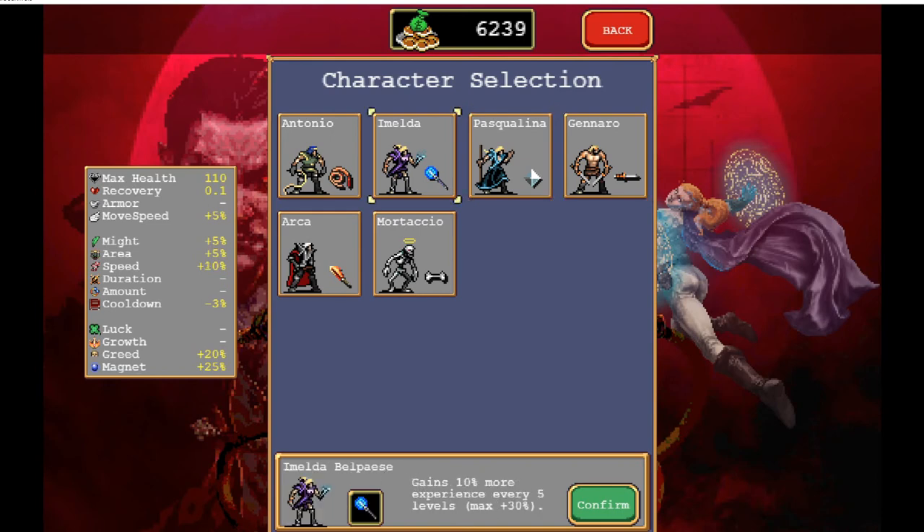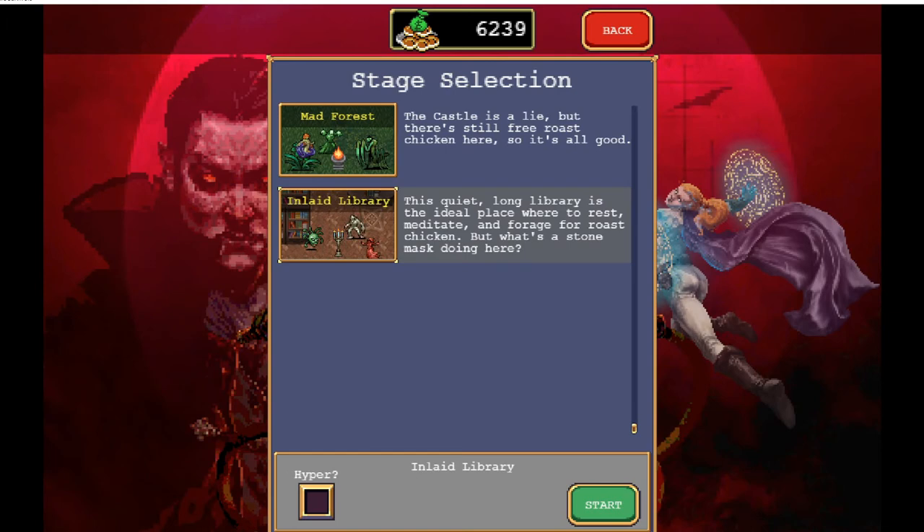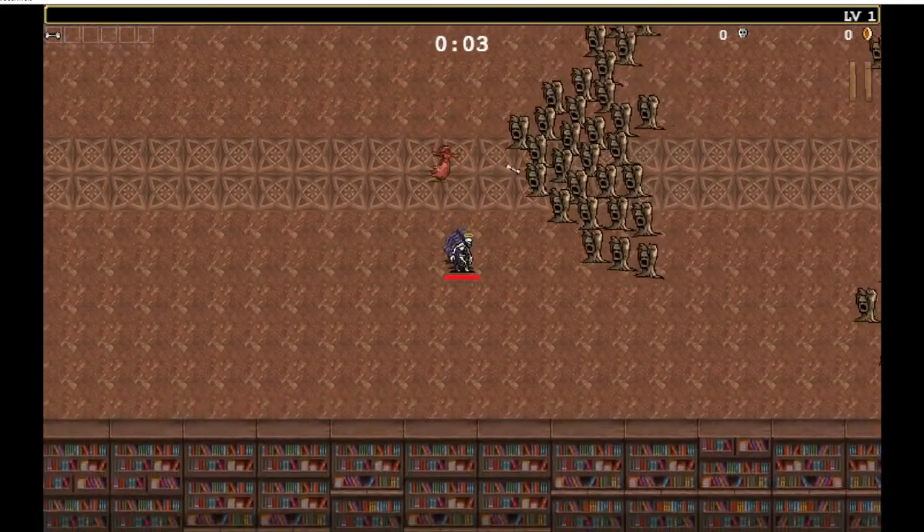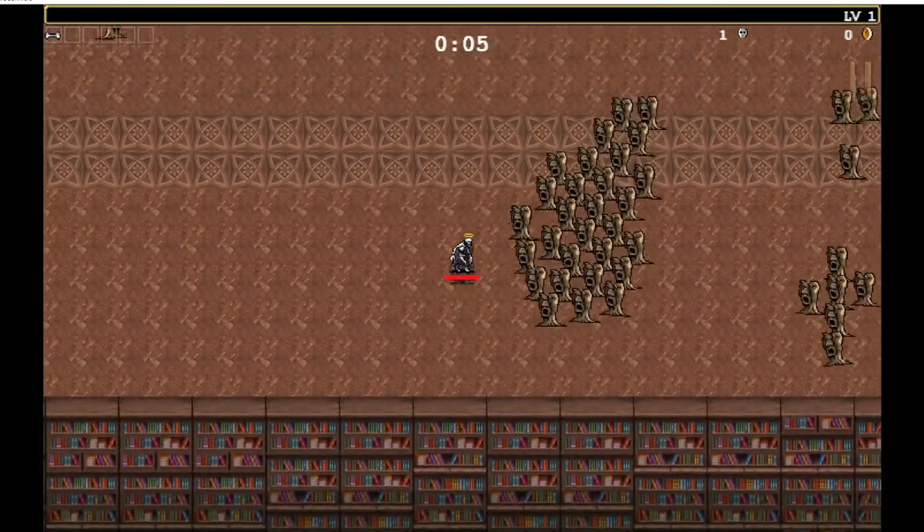The Mortacio guy is pretty damn good too. Let's try him, let's try this again — hyper mode. The starting weapon is suspect though, as you can see.